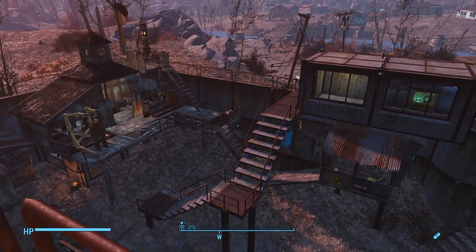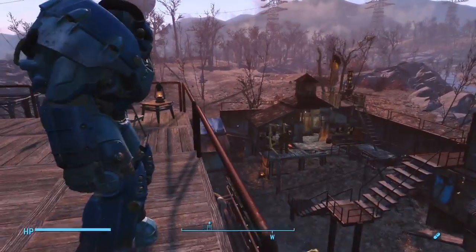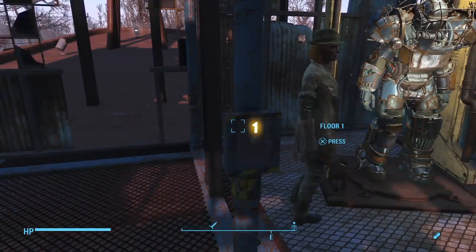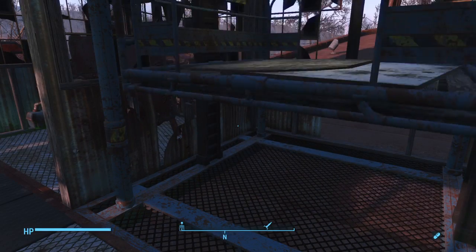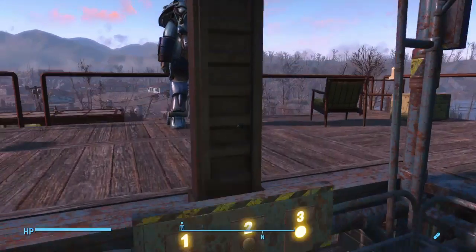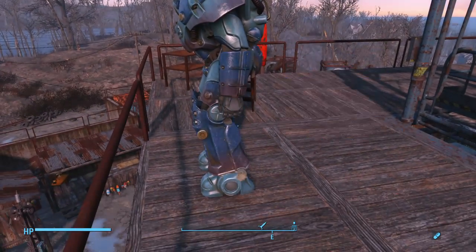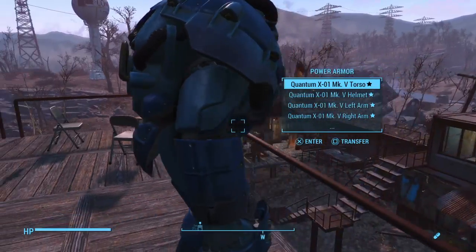This has taken me a while to build as you can probably see. This is the sick armor — spoiler alert, sorry guys. If you collect all the star cores in Nuka-World Galaxy, you'll unlock a special piece of power armor: this is the Nuka-Cola Quantum Power Armor X01. It is sick — look at that. If you guys want to know how to get that, leave me a comment and I will show you how to get your hands on this rather sexy-looking bit of Quantum Power Armor.